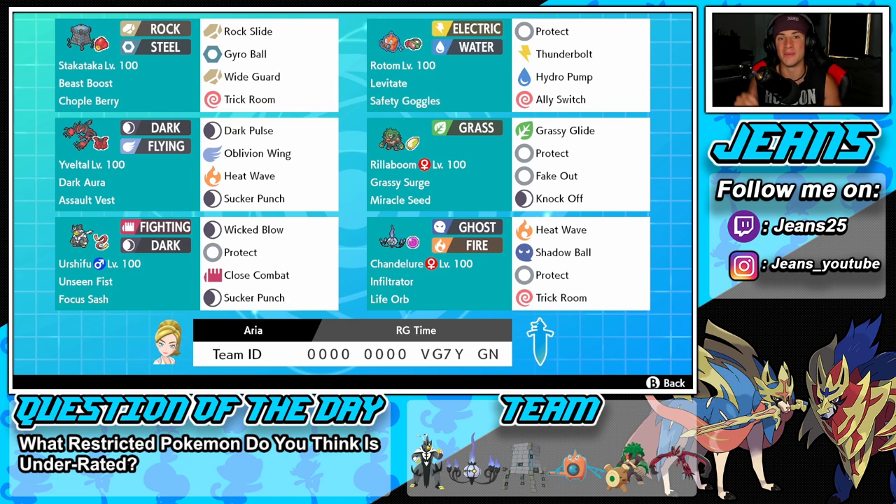Starting in that top left corner we have Stakataka, a great Ultra Beast for this series. It has Beast Boost as its ability, Chople Berry as its item, and this moveset of Rock Slide, Gyro Ball, Wide Guard, and Trick Room. Wide Guard has been such a good move in this series considering you can't Dynamax and there are a lot of Pokemon rocking heavy hitting spread moves.